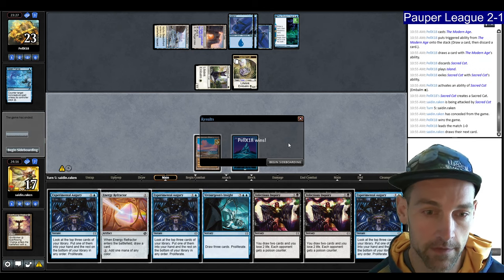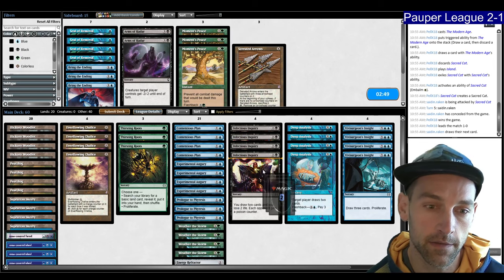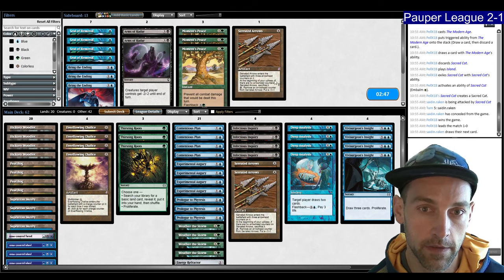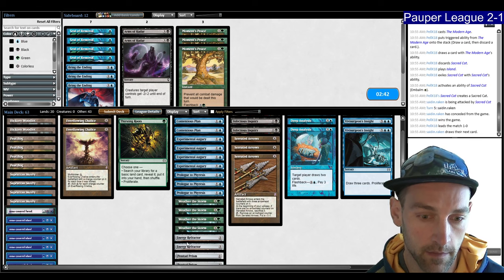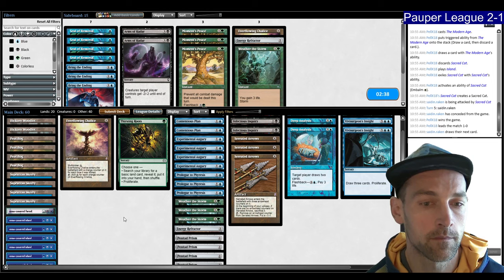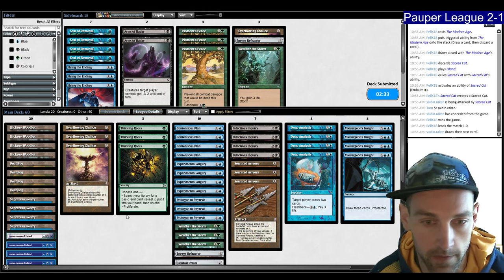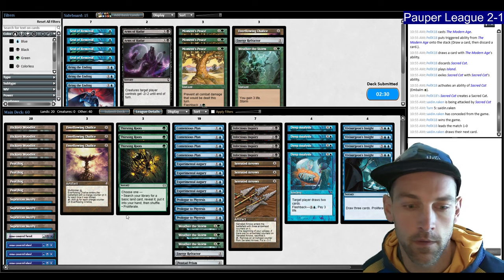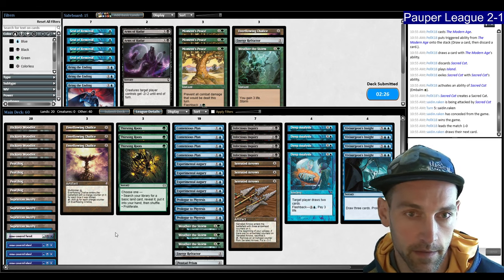I like Serrated Arrows in this matchup because it takes out everything — fills the Guardian as well. I think I want to cut the Energy Refractor, one Weather the Storm, and one Chalice. I'm just going to force right through their Counterspells. Maybe I don't need the Refractor, but I like the card draw.